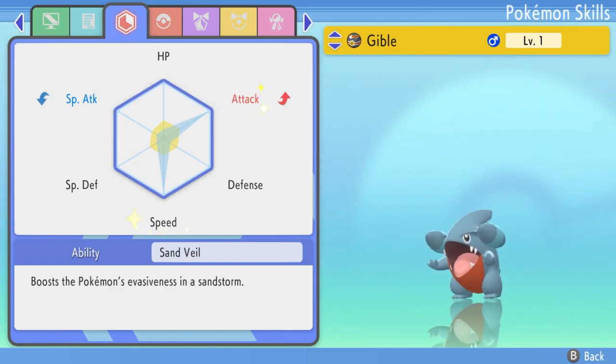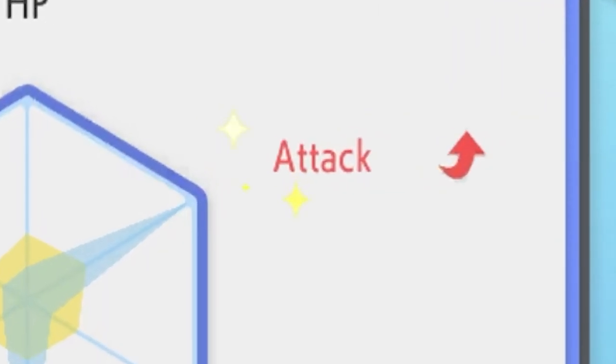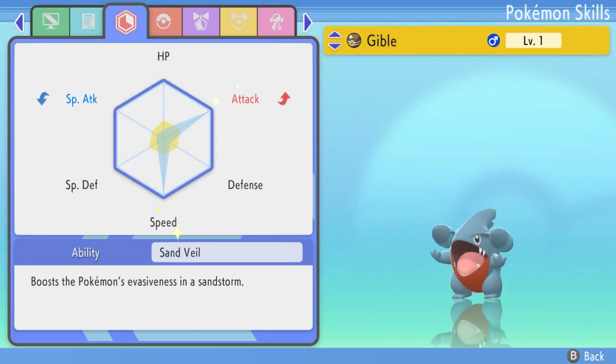Whereas if your Pokemon has been fully EV trained, you can see the darker blue shade over the top of the yellow, indicating that the EVs have been distributed in attack and speed. The sparkly effect that you get over the text indicates that that particular stat has been maxed out — it has 252 EVs in that stat.